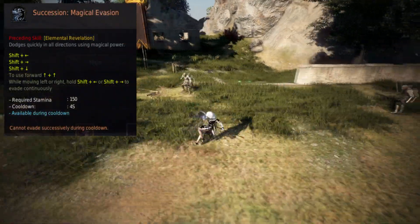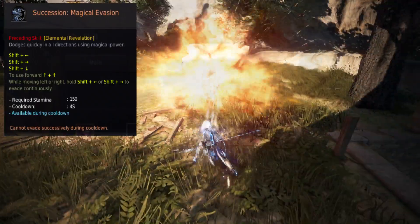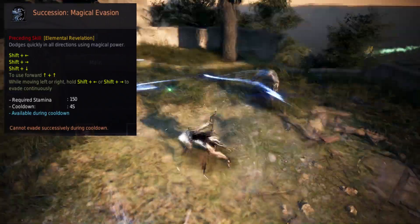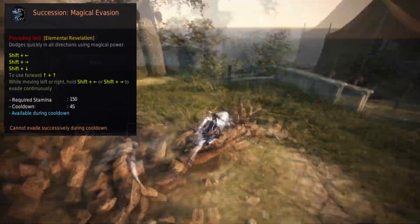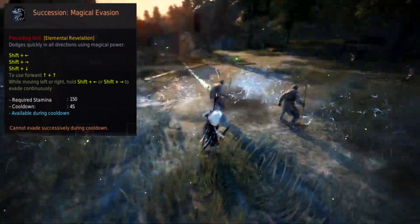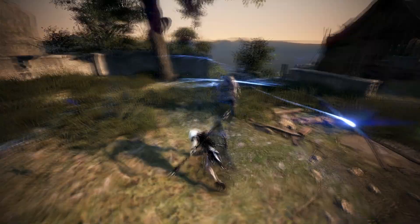The magical evasion passive works as follows: when you cast Magical Evasion, your next spell cast in succession will be instant. This allows you to dance around monsters in PvE — whether jumping between packs or within the same pack, you can insta-cast spells while using Magical Evasion's i-frame to keep yourself alive and deal instant damage. Compared to awakening, succession mixes up the playstyle significantly.